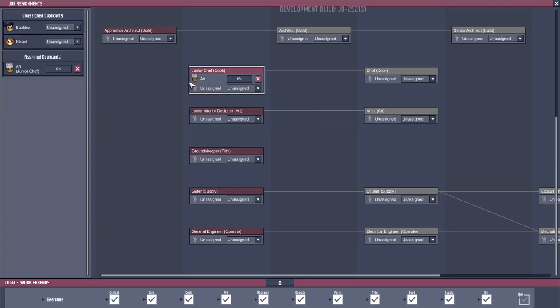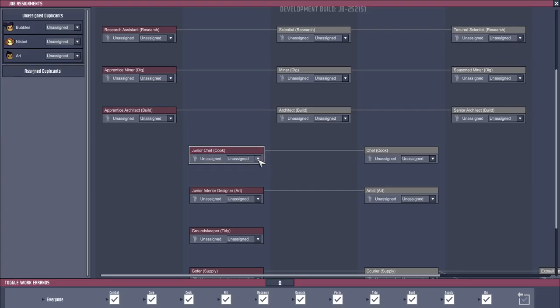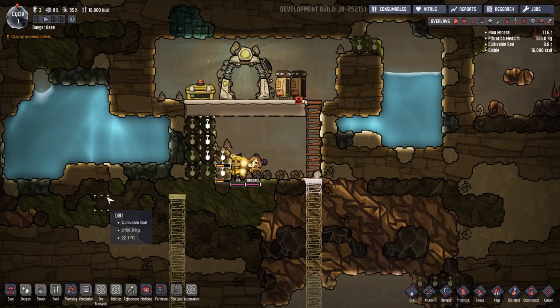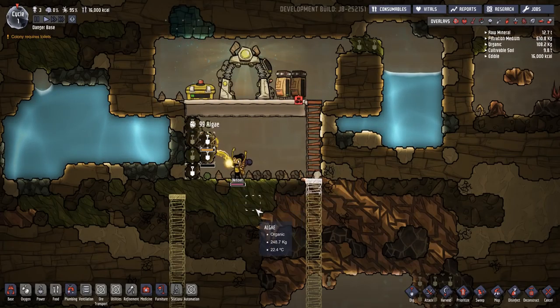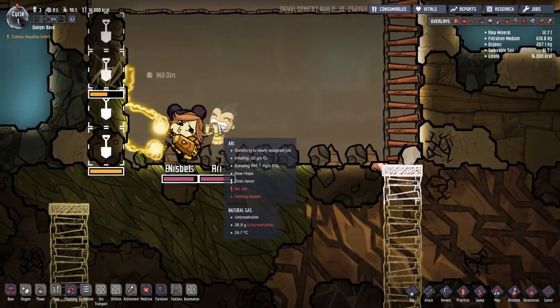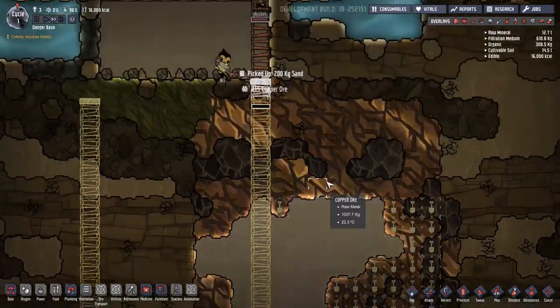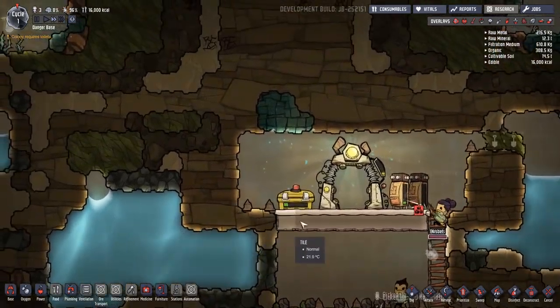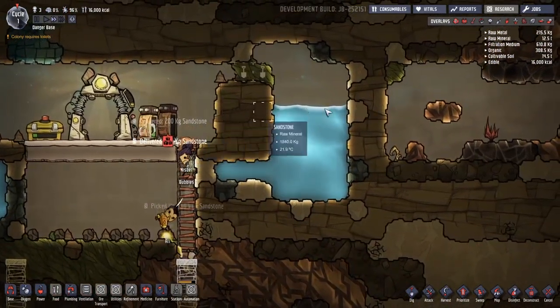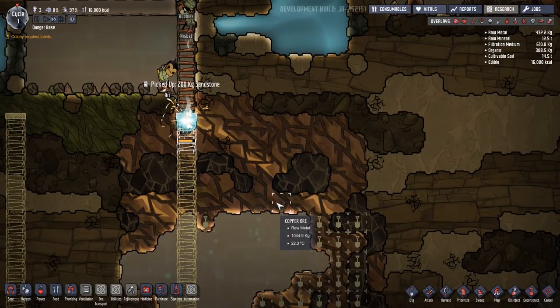Ari is going to be our cook — junior chef! You're going to get a hat. For now, I'm going to leave most job assignments because at the minute we just want everybody to do everything. Oh, you got excited to get your hat but then didn't actually get it — that little movement was excitement. We're probably going to put some beds up here, particularly where there's oxygen. They may go over this side once the water disappears down this hole.